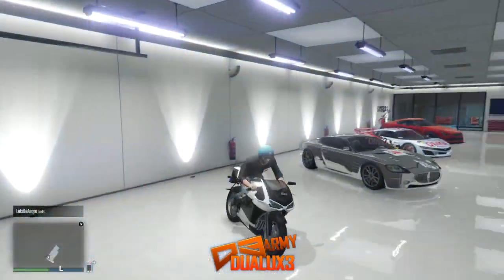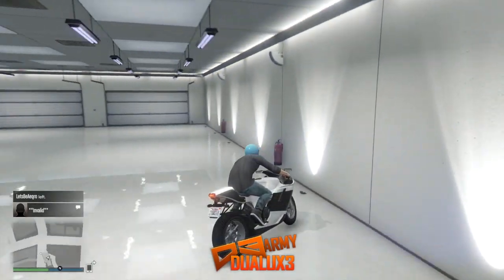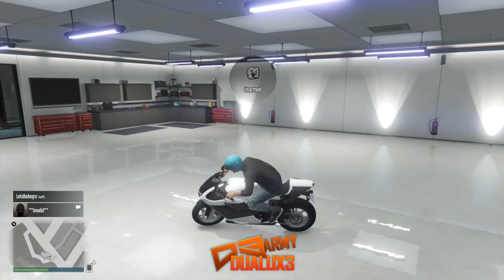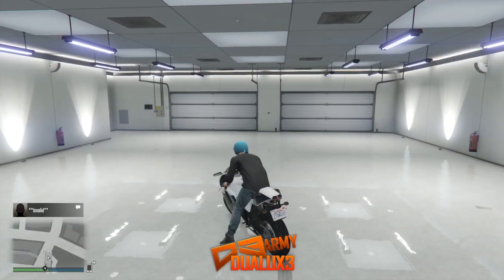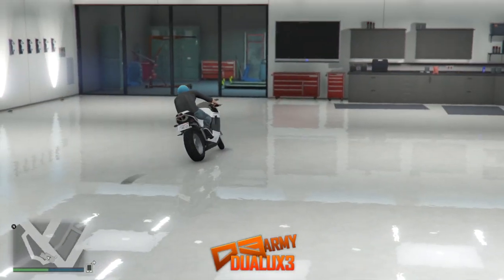If you did all of that with the right speed, what should happen is whoever's in the garage on the bike should get an invalid text message — as you can see in the bottom left-hand corner of the screen. All the cars in the garage are just gonna disappear and you'll be able to drive your motorcycle inside your garage. From there you can even get off your bike and use guns in your garage, which is pretty awesome.